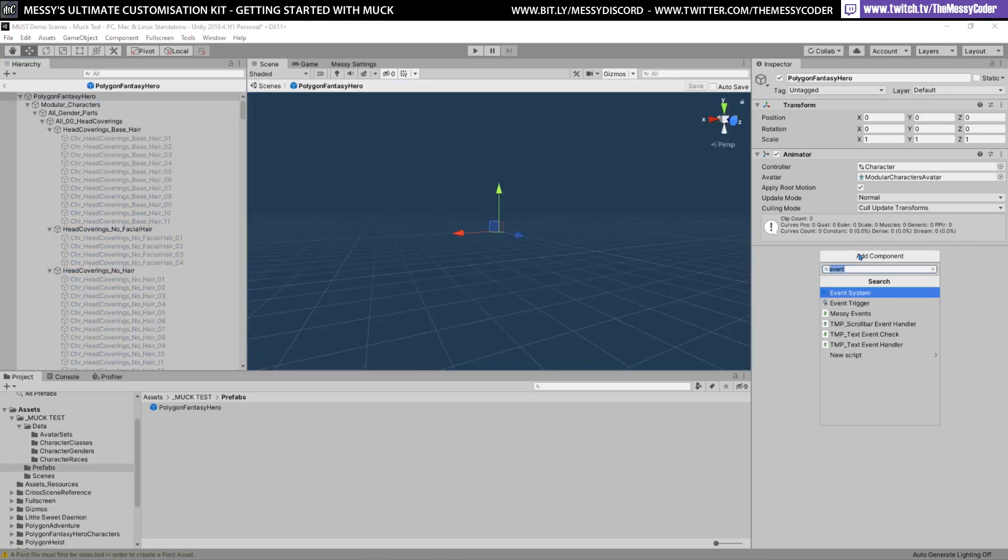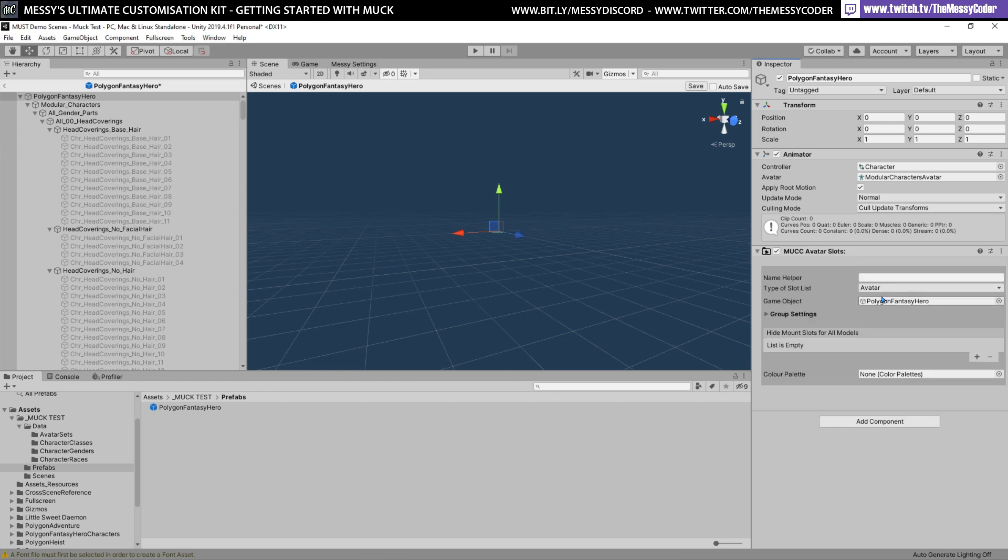First thing, if we go over here and type in 'muck', I need to click on Avatar Slots. I'm going to call this one 'Poly Fantasy Avatar'. It's a type slot — an avatar — and it's using the Polygon Fantasy Hero prefab. It grabbed it because it knew where we were. We can also set the group settings — available for all genders, all races, and all classes.